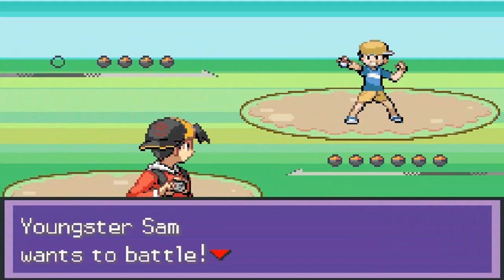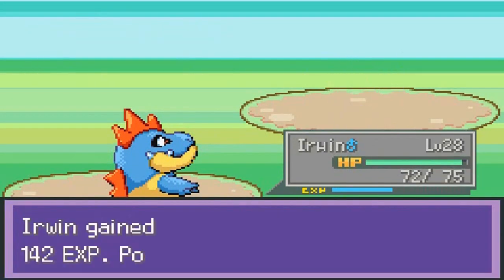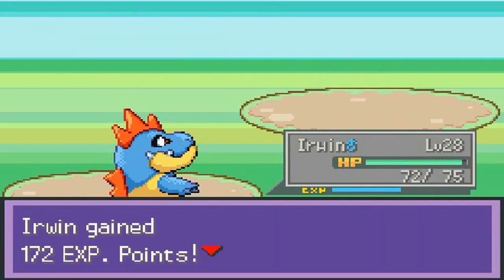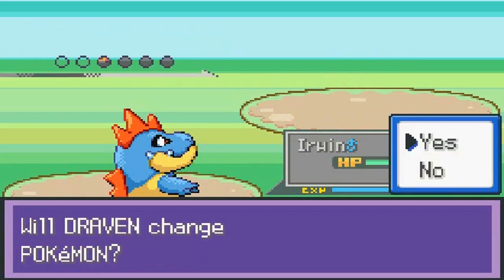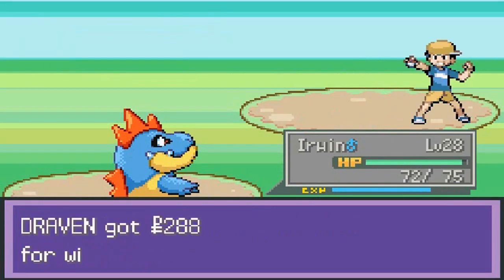Let's go ahead and battle this guy — speed button. Alright, level 18. This is going to be Water Gun galore because of the rain boost. Continue on with Spearows — bring your worst. And Sandshrew got eliminated just like that. That was an easy battle.